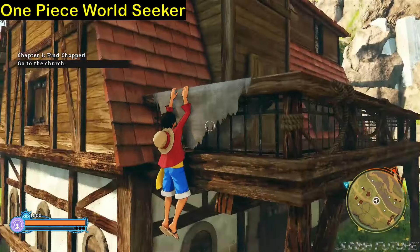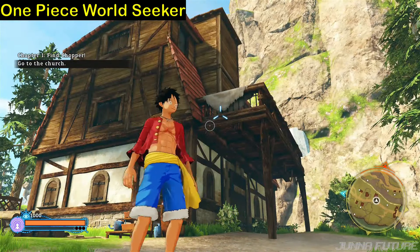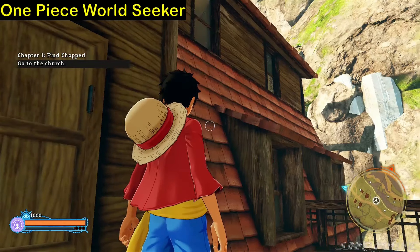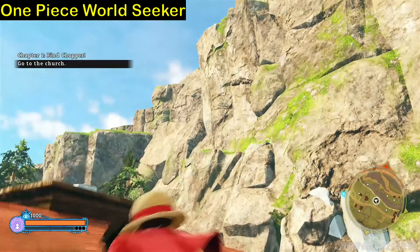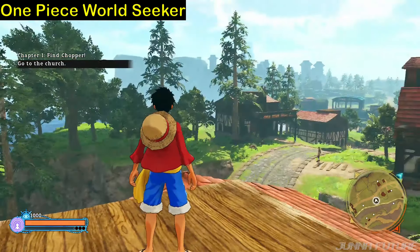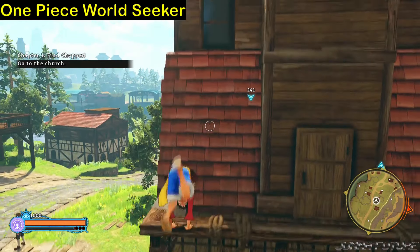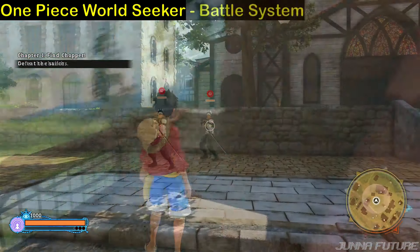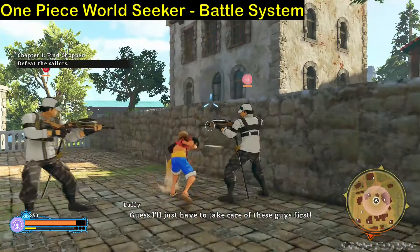Luffy can become like Spider-Man or something, climbing buildings like this. We can wander the town, climb buildings, and yes it's pretty far-stretching arm you can do over here - that's Luffy's ability in World Seeker.